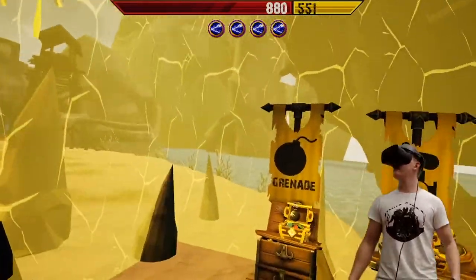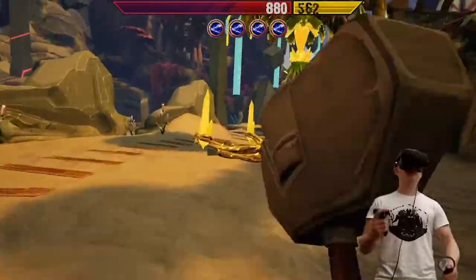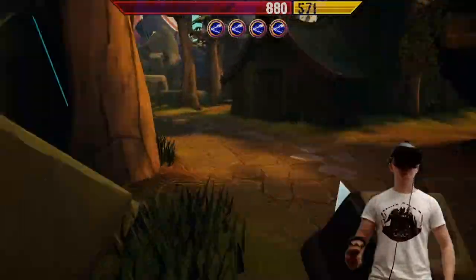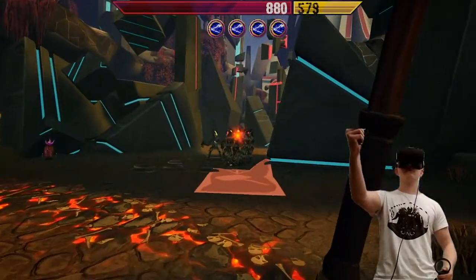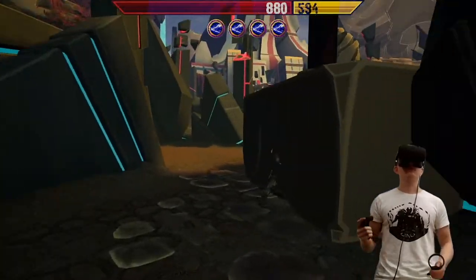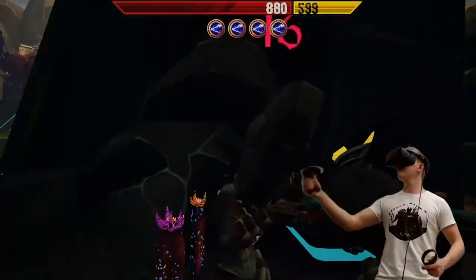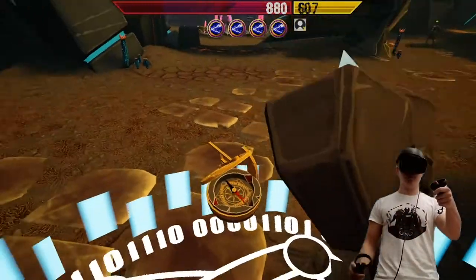Before you can head back to the fight, you need to wait for the timer to end. Kyra releasing the hammer again. Also, you can take the compass from your tool belt to head back home when you're safe.